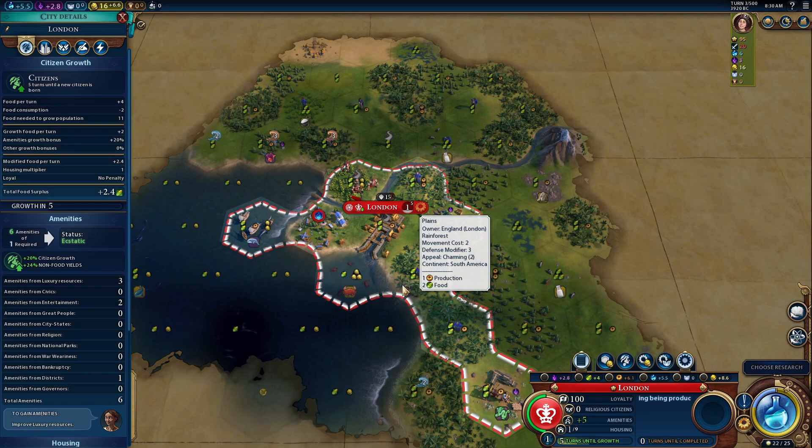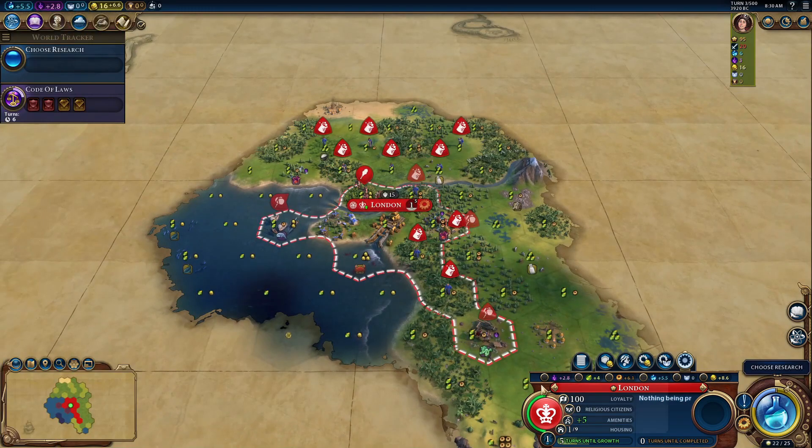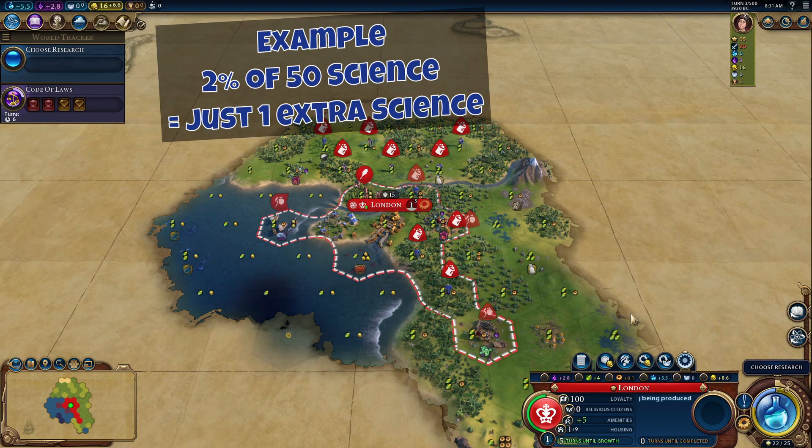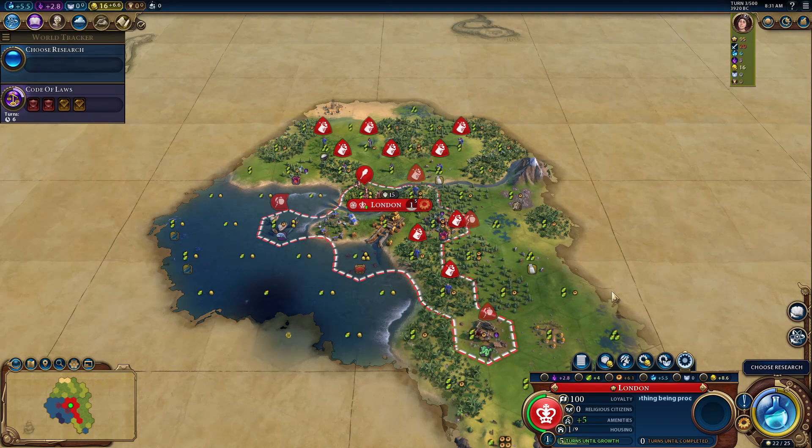Personally, I think this is a pretty weak great person. Even if you manage to get 50 of each non-food yield — 50 science, 50 culture, 50 production, 50 gold — that would only generate one extra yield of each type if you're happy. Remember, the more yields you're generating in a city means your cities have a high population, which means you require more amenities, which makes it harder to keep cities content, let alone happy or ecstatic.